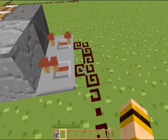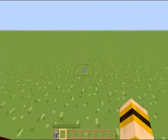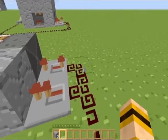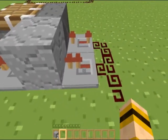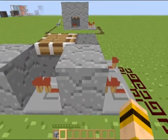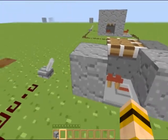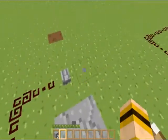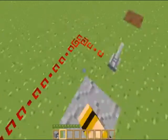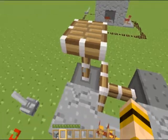In the basic redstone tutorial — a couple videos back — I showed you how, when redstone current comes into this repeater here, it can be transferred into the block, but then it can also be transferred into another repeater, then into the next block like this. So this block will receive power when the lever is pulled. As you can see, this is giving power to this piston here.